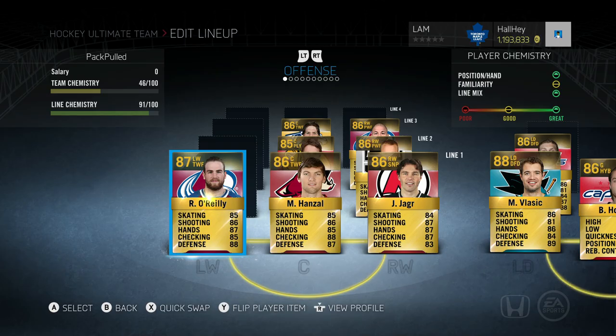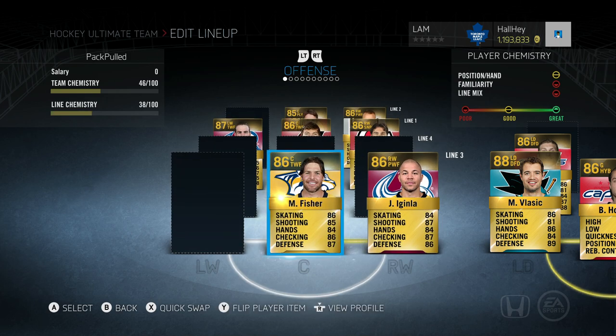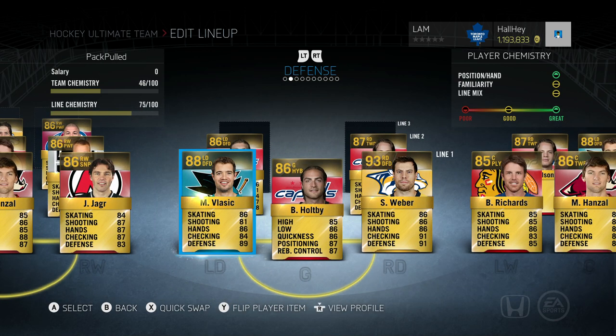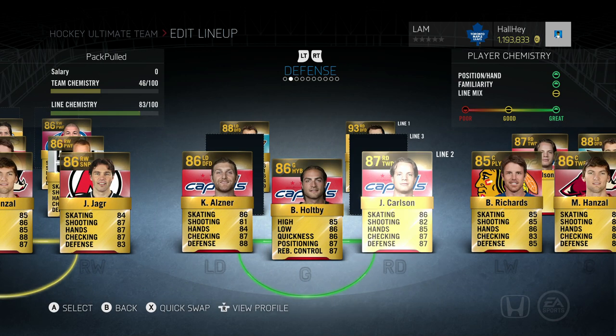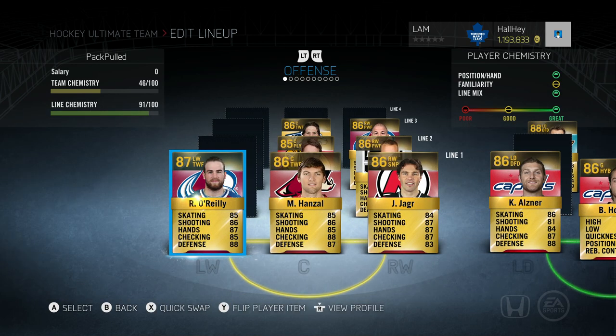Alright guys, I threw together the team. I only put in guys that were 85 plus. Moving forward it's a good building block for the best pack pull team. We got Ryan O'Reilly, Marty Hansel, Jagr, Brown Richards, Fisher, and Iginla on forward. For defense: Vlasic, Weber, and the Washington connection — Alzner, Holtby, and Carlson. Not a bad five packs to start off with — obviously not 300k worth, but it's a good start.